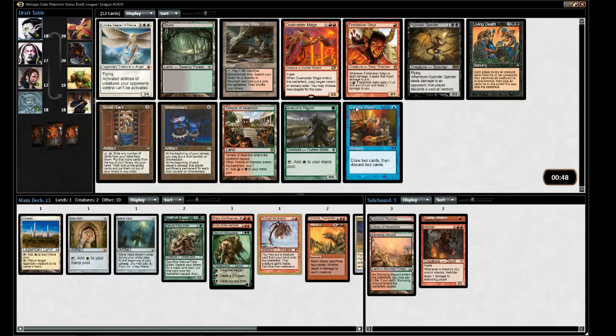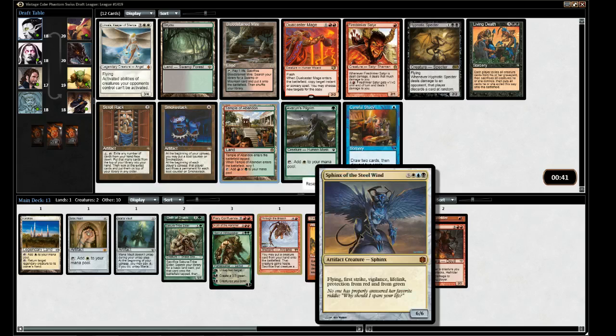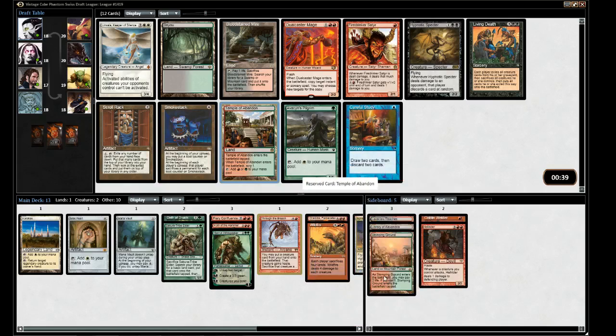It's going to be this pretty mediocre temple. I think it might just be the temple. There's a Bayou for the Sphinx, but casting Sphinx is a long shot. This finds a Swamp or Mountain, so it does find the Stomping Ground. Let's take the temple.